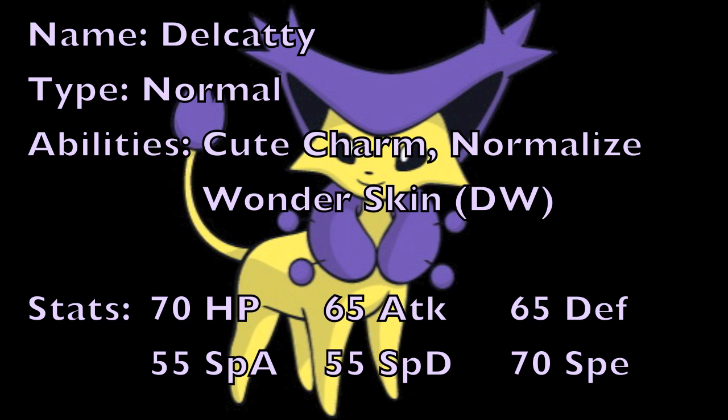The second ability is Normalize, which is unique to Delcatty and Skitty. It makes all of your attacks Normal type regardless of what type they actually are. For example, Thunder Wave, which is normally an Electric move, becomes a Normal type move, meaning you can actually paralyze Ground types with Thunder Wave, which is really cool. The unfortunate side effect is that you cannot hit Ghost types at all with this ability.